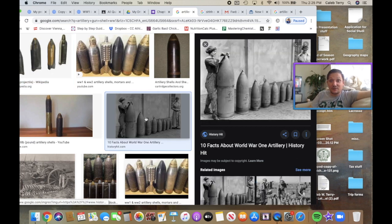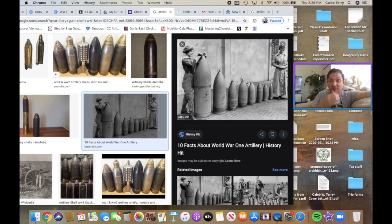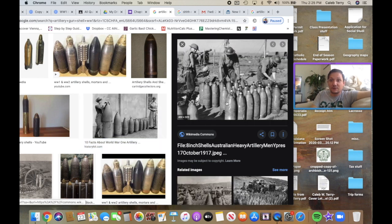Look at the size of some of them by comparison to the women standing next to them. These young ladies were enlisted into the workforce during World War I, much like they were during World War II. The World War I induction of women into the workforce was not much unlike World War II — due to the heavy amount of men going off to the front, women were called into service in factories. Here's another picture of men standing next to some of these artillery shells.